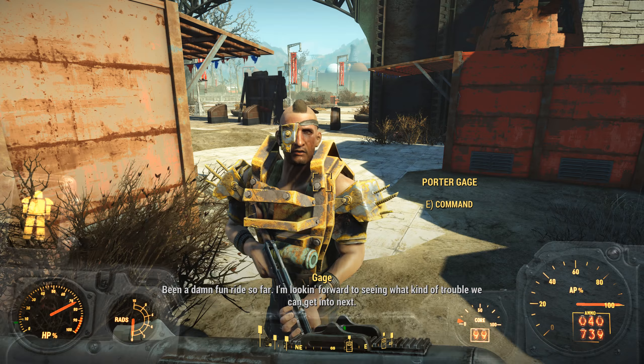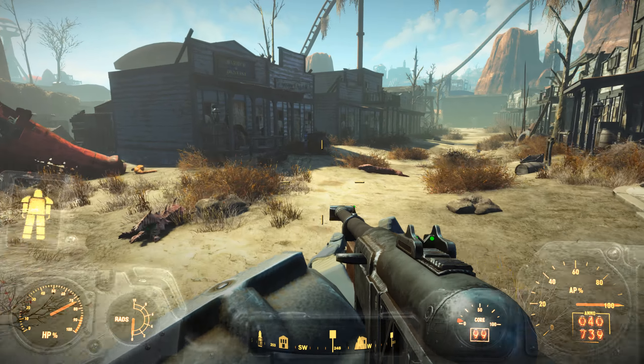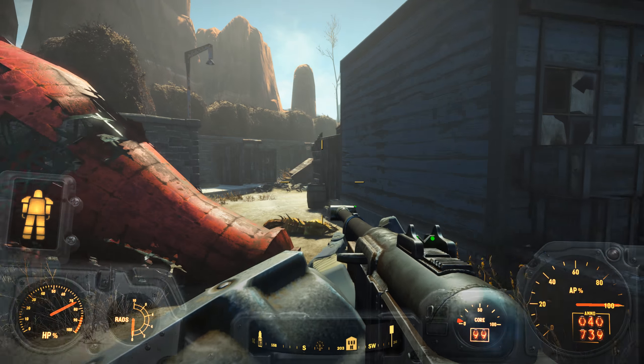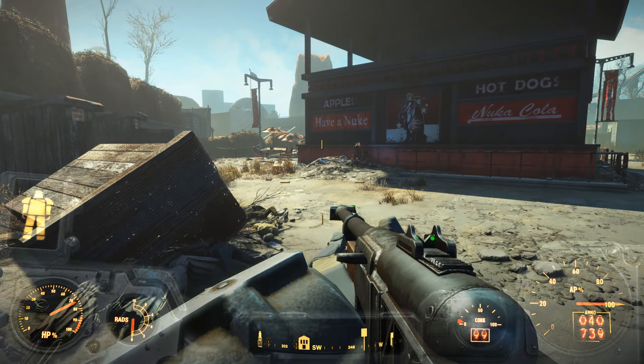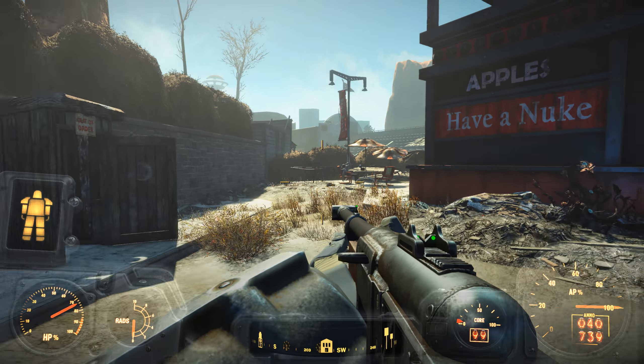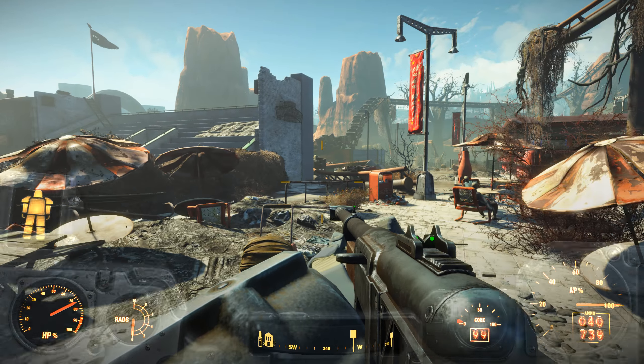I'm looking forward to seeing what kind of trouble we can get into next. Alright, so the Cappy in Dry Gulch — we were actually very very close to it. It's in the cemetery. So we'll go over there and collect the Cappy.